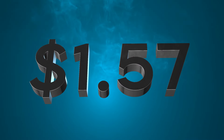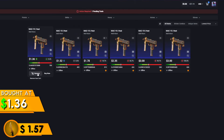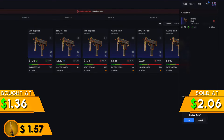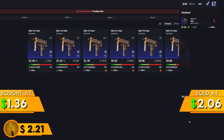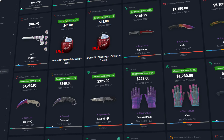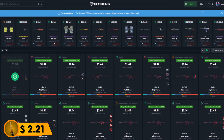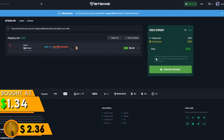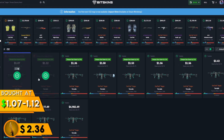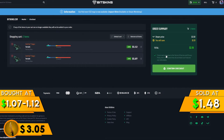After scrolling through CS Float for about 20 minutes, I was able to find this Mac 10 Heat, which I got for $1.36. I was able to sell it for $2.06, which after Steam tax gives me $2 — a 64 cent profit. After this, I logged into BitSkins and found this M4A1-S Night Terror for $1.34. A short while after, I found these two Negev Terrains for $1.07 and $1.12 each, which I sold on Buff for $1.48 each — a massive profit yet again.